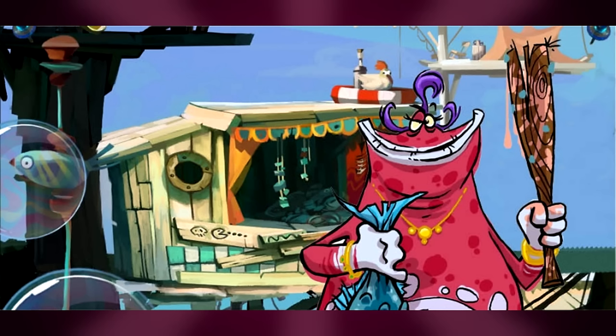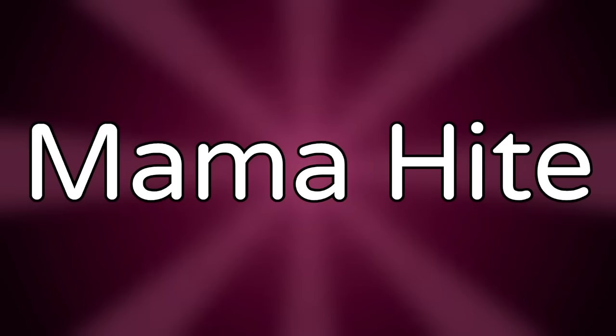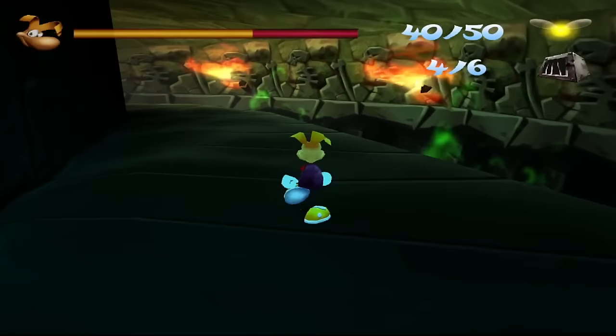Mama Hitte is a scrapped character from Rayman Origins who is part of the Glowboxes species. She bears similarities to Big Mama and it's theorized that in the original scrapped story she was the one to transform into Big Mama instead of Voodoo Mama. In the final game, Bubble Dreamer can still mention Mama Hitte, suggesting they had a relationship. It's also suggested that Mama Hitte was the modern version of Aguilette — hence why she's called Big Mama and is a pink Glowbox.